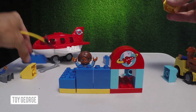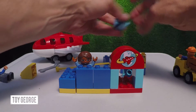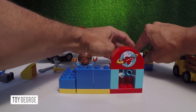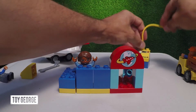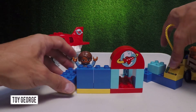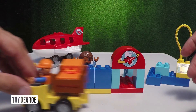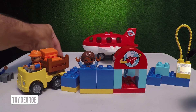We're gonna go ahead and build the gas station really quick. There's our little fueling station. Got our pump — that snaps in there. Now we've got the check-in counter, gas station, and the luggage truck right here, and the big old plane.